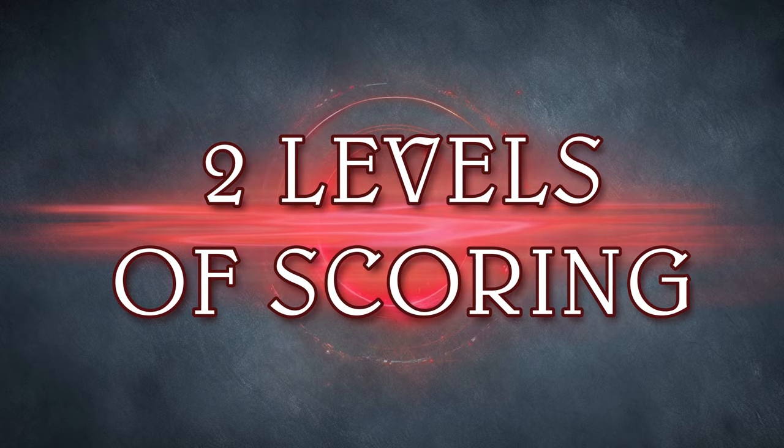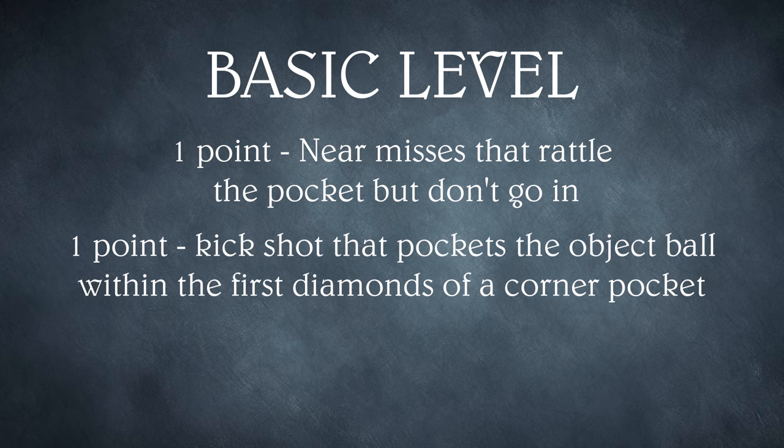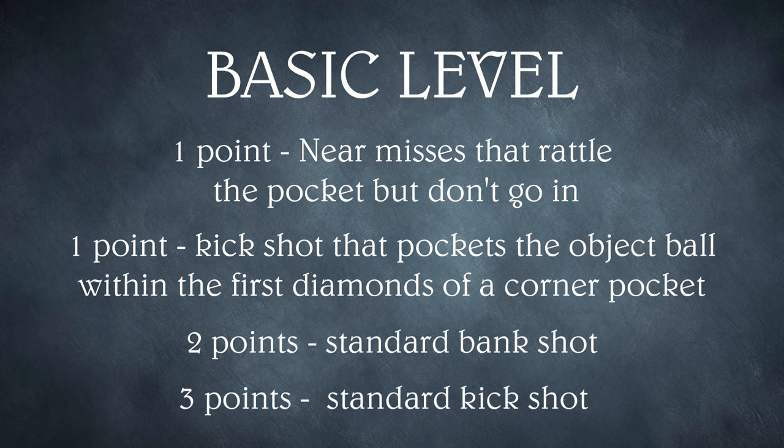In terms of scoring, there are also two levels. The basic level allows one point for those near misses that rattle the pocket but don't go in, and for a kick shot that pockets the object ball within the first diamonds of a corner pocket. Two points for a standard bank shot, and three points for a standard kick shot.